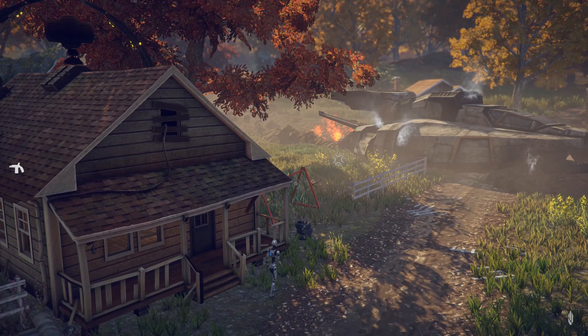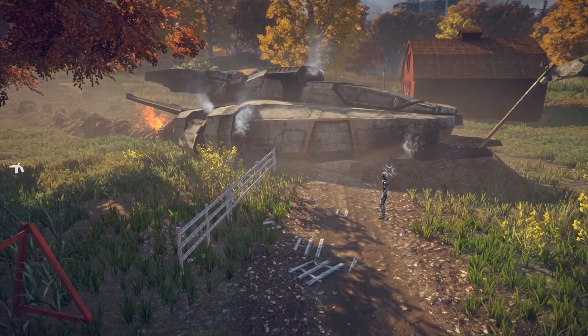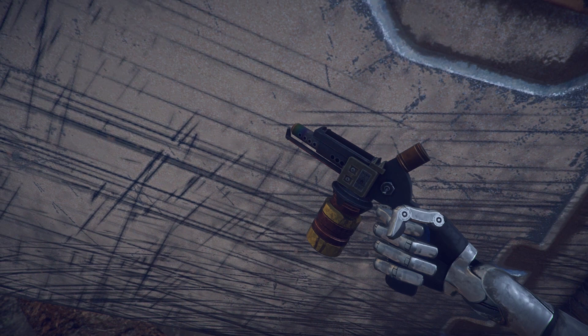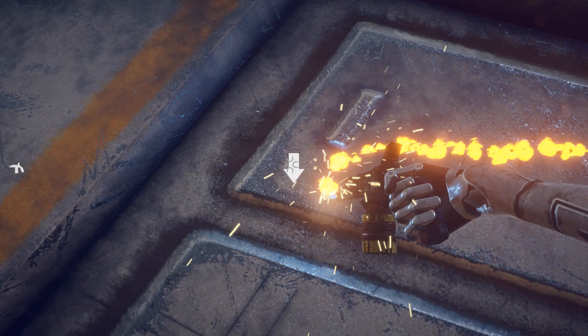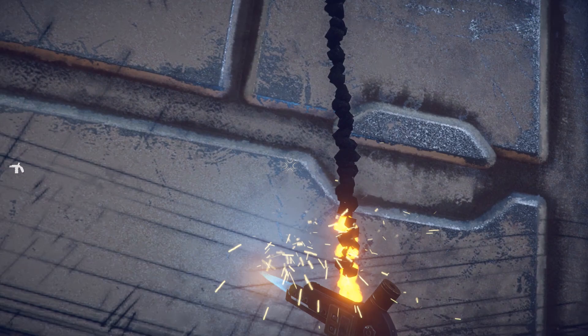Bien, como podéis ver, nos dejará interactuar con las puertas, con el soplete. Muy a lo Telltale, después nos dejará mirar muchas cosas. Básicamente en estos juegos lo que podemos hacer es varias cosas: una, interactuar con los objetos y directamente accionarlos o mirarlos, investigarlos, saber por qué está eso ahí. Ahí es donde se pierde tiempo en el juego y donde la historia gana profundidad. Si vemos una puerta y le damos a mirar antes de abrirla, nos explica un poco la historia del juego. Así que es recomendable siempre mirar las cosas antes de tocarlas.